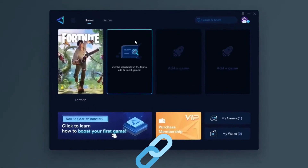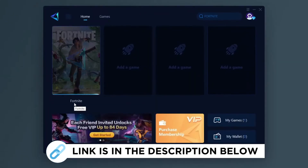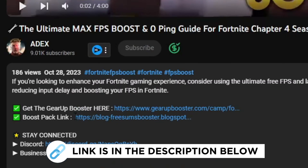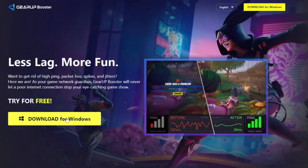Europe Booster is one of the best programs for the optimization of your ping while you play games using your wired or wireless connection. Get this paid program free from the link in my description and play your game with lower ping.